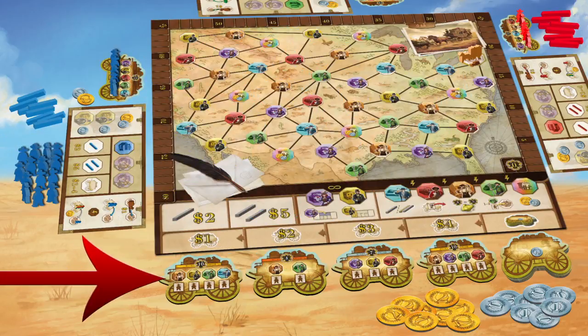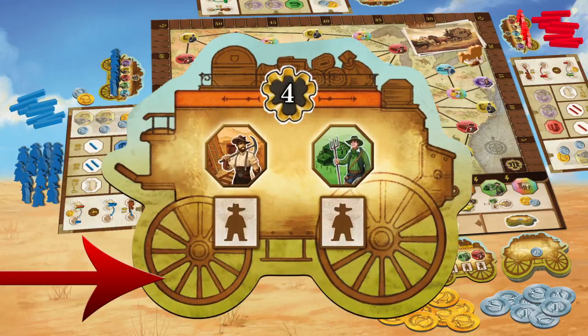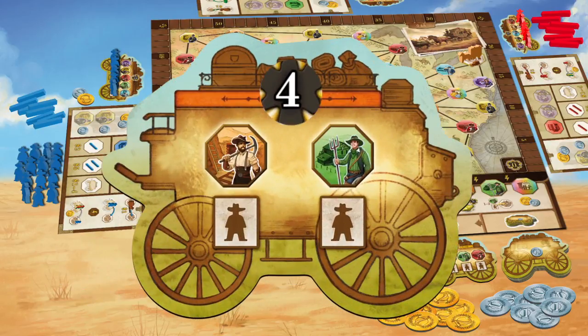Coaches in the draw stack are smaller and show at most 4 jobs and at least 2. The number at the top of the Stagecoach are victory points a player is awarded when all Pioneer pawns are placed on the map.